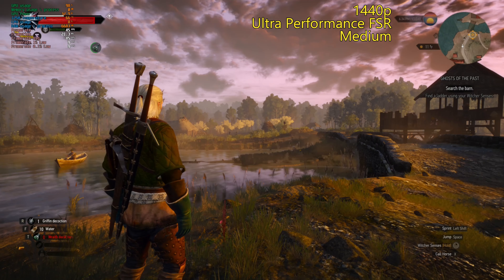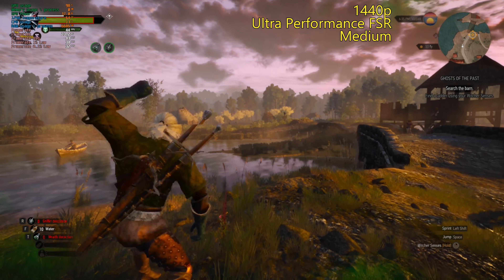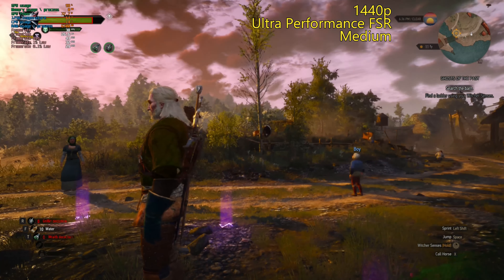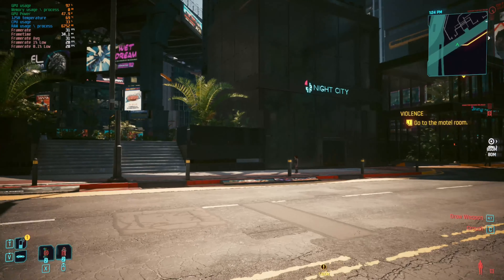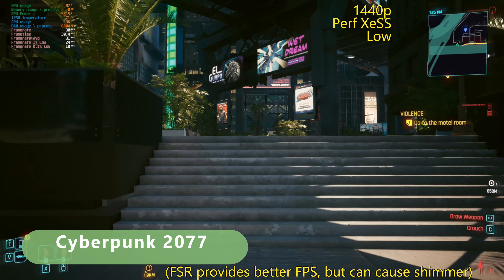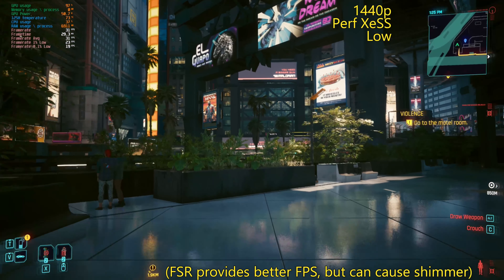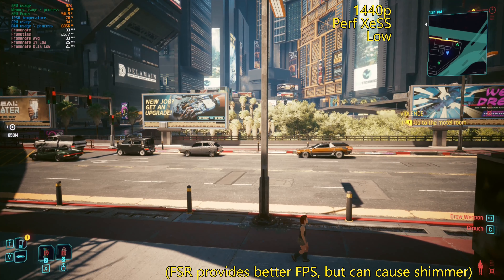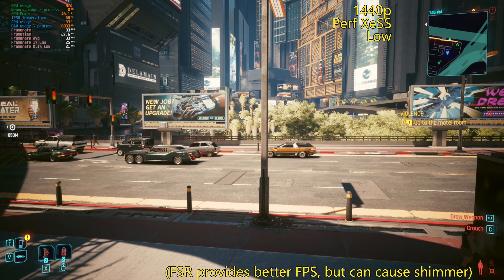We're going to check FSR here. We're at 45 with ultra performance FSR. That's looking pretty good. This is not the highest end Intel Arc iGPU — this is the lowest, the 125H. So 1440p low with performance XCSS and you're good to go. 30fps, great lows, and rock solid.